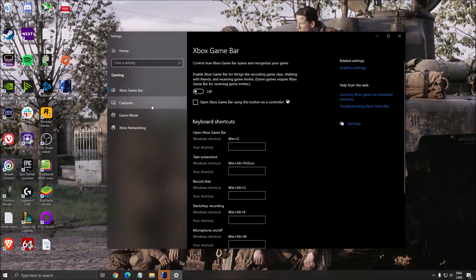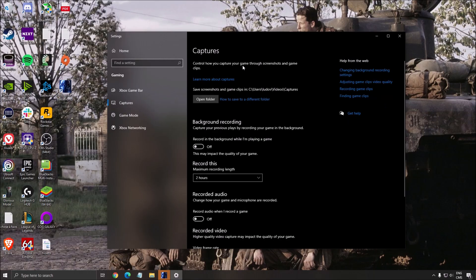Xbox Game Bar, really important to put it at off. And all those capture stuff, background recording and recorded audio at off. Also really important, remove all those overlays that you're currently using — Discord, the Origin one. The Origin one is causing a lot of problems with this game, so make sure that it's disabled.